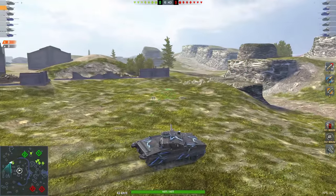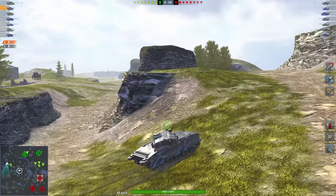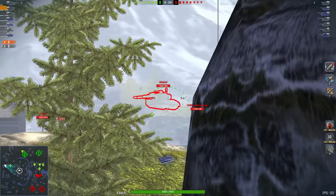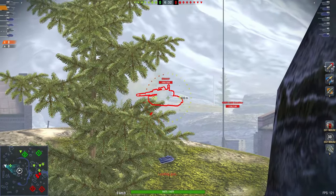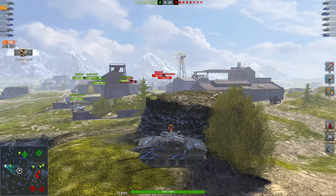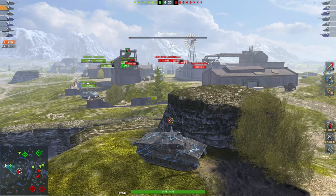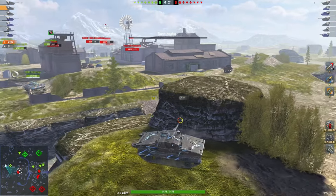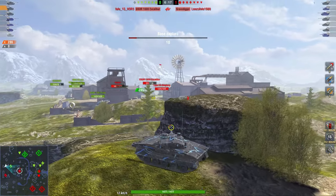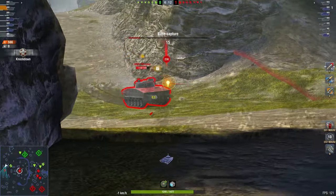Now for the IRAQ 105 Proto at tier 8. The DPM doesn't really increase much but the penetration does, and alpha damage increases to 300, giving you a 600-damage clip — very nice. For some tier 8 tank destroyers that's enough to kill them in two clips. Because the alpha damage is higher, you'll have a longer reload since DPM doesn't change all that much from tier 7 to 8. The vehicle is also quite a lot bigger, so you have to be more careful with it.